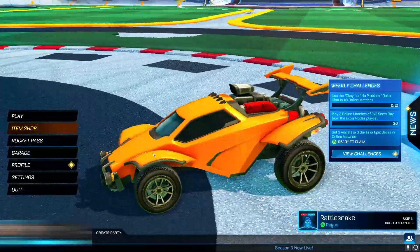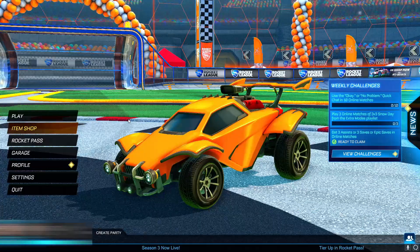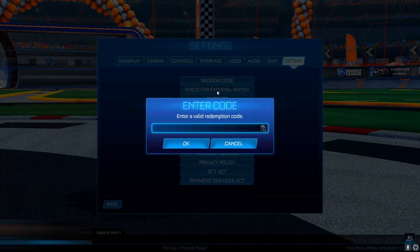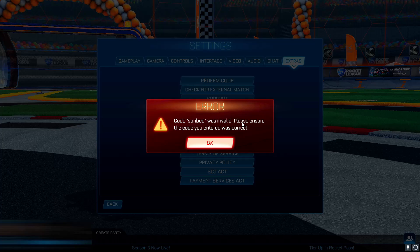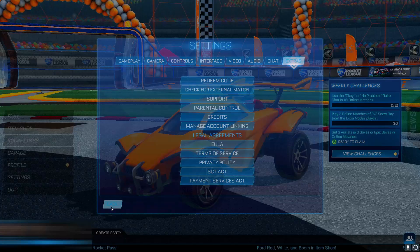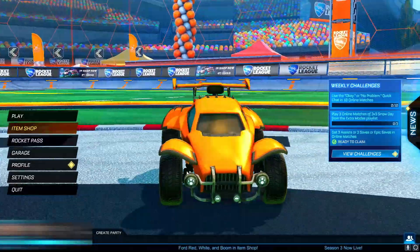I'm not too sure if this is going to work or not. Apparently, once you have done that, you can go into the redeem code section and type in a code. It gives you a list of possible unreleased redeem codes. One of the codes I'm going to try is a sunbed code, which apparently gives you a sunbed topper. So if I just put 'sunbed' in — let's see if it works — and no, it was invalid. So I don't think this method is actually working. It might have been fixed. It could have been working before, but I might just be a bit too late.